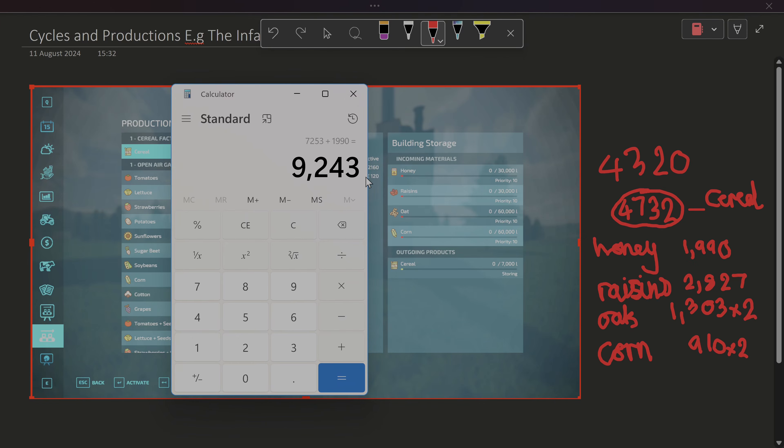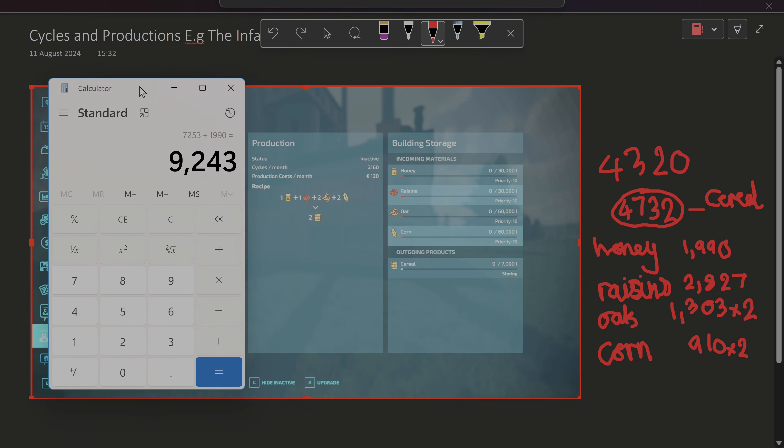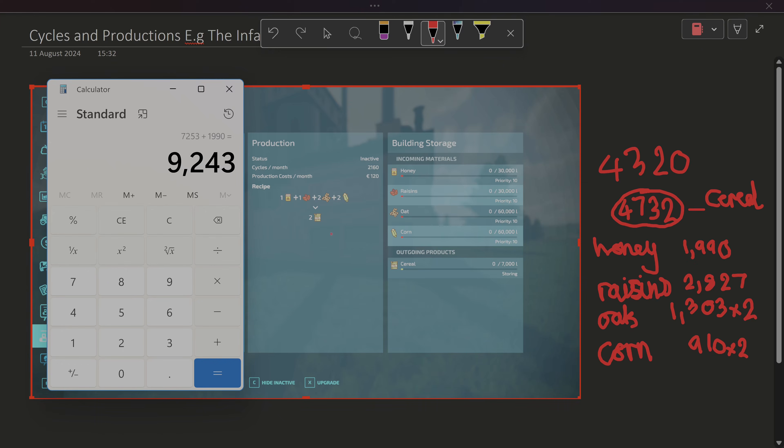This is actually far worse than I thought when I did the rudimentary mathematics on one of my let's plays - I thought we were breaking even. Am I missing a component? Really thinking - not really. What you're doing is producing two cereal: those are the ingredients and the actual cost if you sold those without doing the cereal factory. The grand total you'd earn is 9243 if you sold all four components as they are: 2000 liters of oats, 2000 liters of corn, 1000 liters of raisins, 1000 liters of honey to produce 2000 liters of cereal.